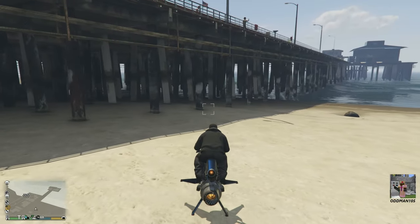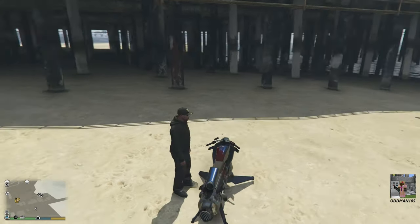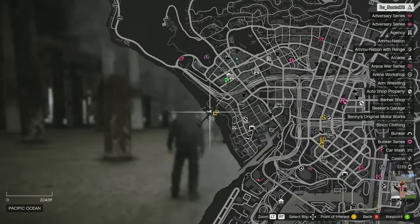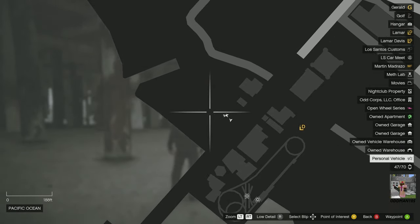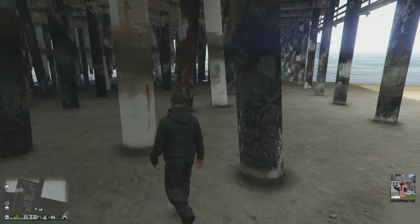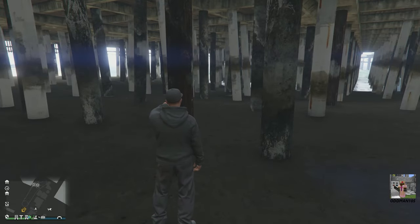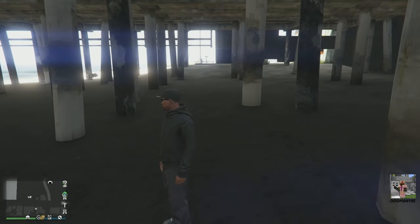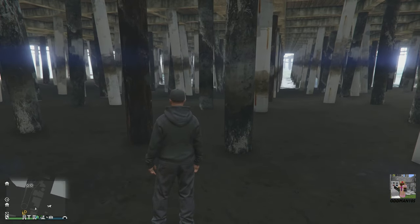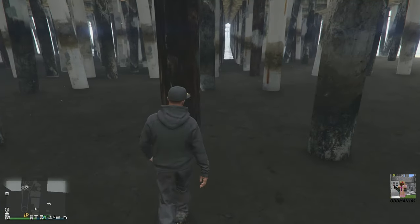The first location of the 20 random locations for the first clue is going to be here at Del Piro. It's going to be posted up on one of these pillars underneath the boardwalk. We're right here on the map. It may take you a minute to find it, but it's going to be down here in this area. Should be posted up on this pillar right here. Just walk under the boardwalk and search on this side of the pillars — the first one should be on this pillar right here.